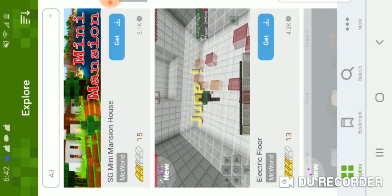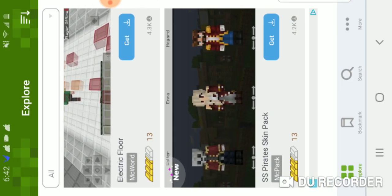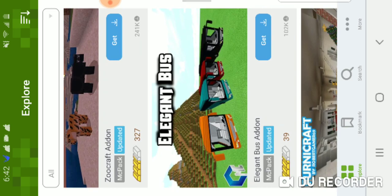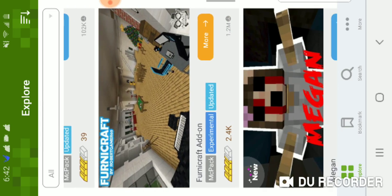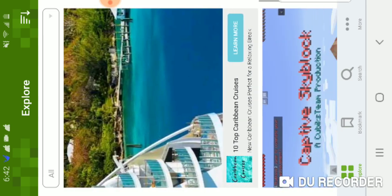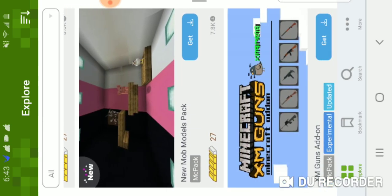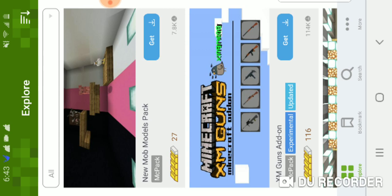You got PvP packs, Pirate Skin Pack — they have all the skin packs. You get Zoo Craft, you get buses, furniture. These are all the ones. And if you guys don't believe that they work, I'll get the XM guns.